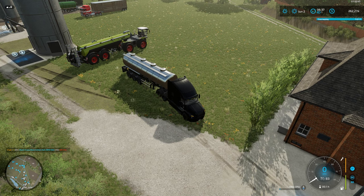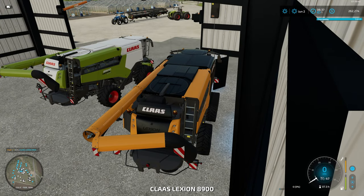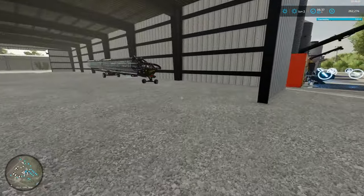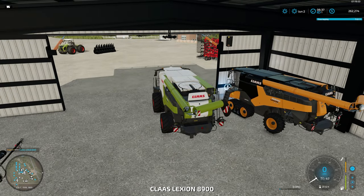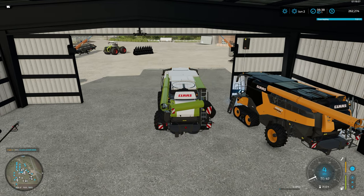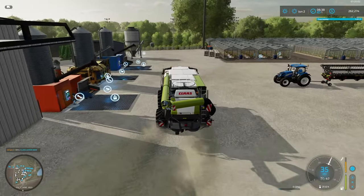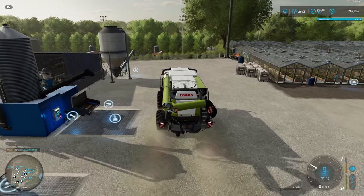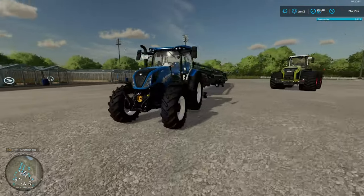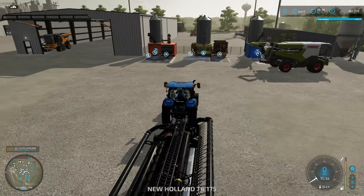What else was there I need to do? The other big thing we've got to do is go off and do a harvest. So we're going to head on over and start harvesting. Let's take over the Class combine — which is our newer one. What I'm going to do, though, is I've also installed the Follow Me mod finally — I've been saying I'm going to do it for ages.